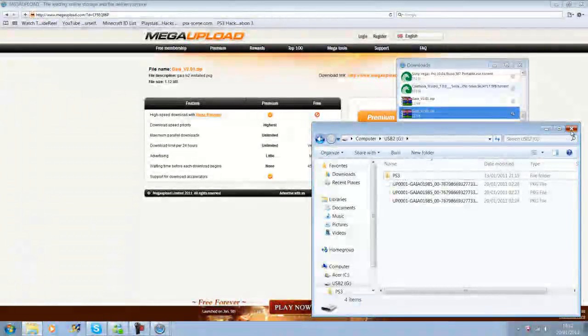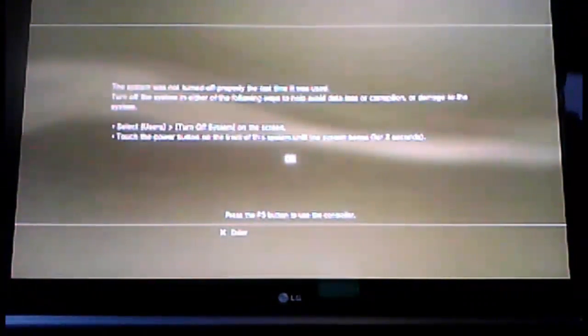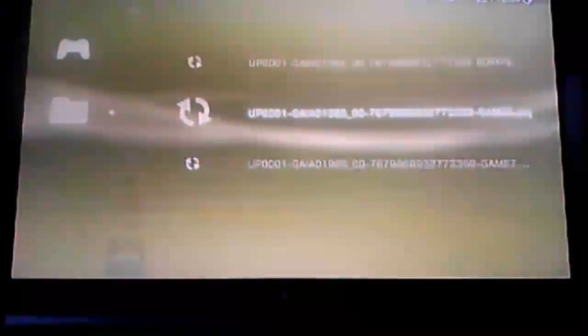So now that that is there, we can go and show you how to install them and then show you it working. We have the files on the pendrive. You are going to want to turn on your PlayStation and plug in the pendrive. Now you need to be on custom firmware to do this, so watch my last video if you are not. Go down to install packages and pick the middle one — it works for most, it works on all the other backup managers so far.